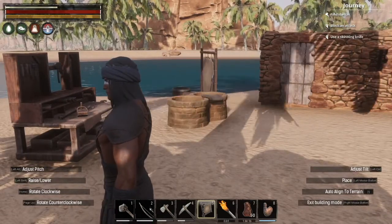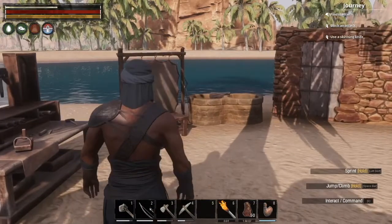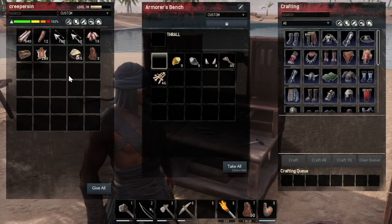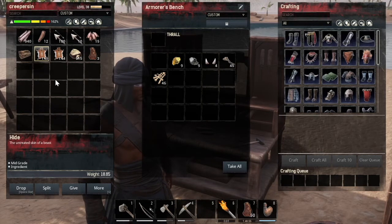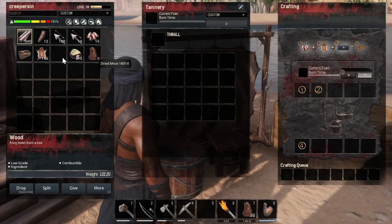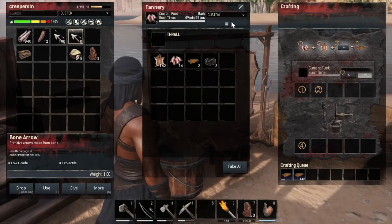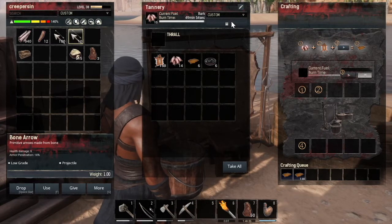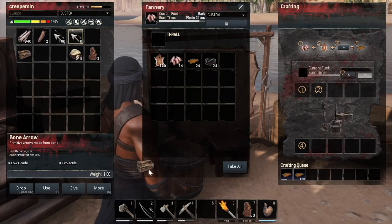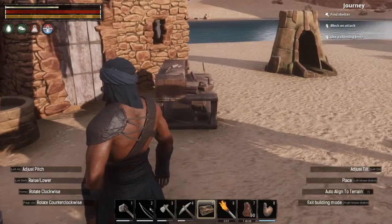I gotta turn it around this way because I still have the wrong button set up. Wait, I don't have my stuff yet. Let's take that, split this, keep that there. Go over here, put some hide in, put some bark in, and create leather. I don't know if I'm gonna need that much leather, but I like the tar. Let's put the Tanner's Table down close by. I don't actually know at all what it's supposed to do.